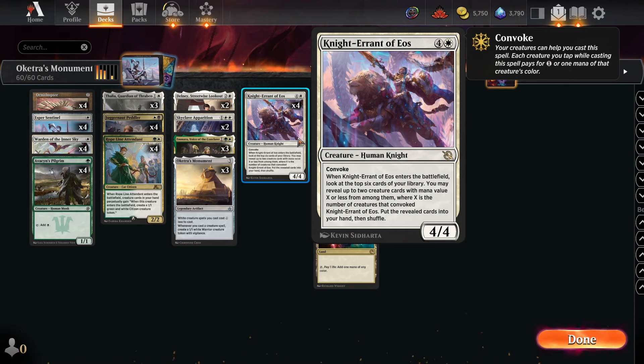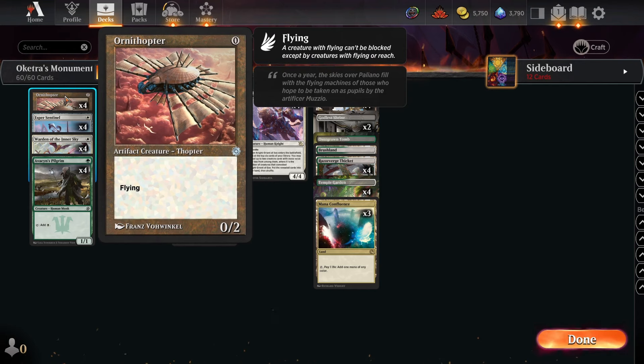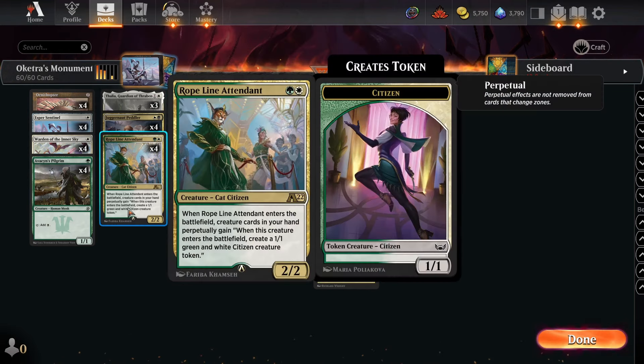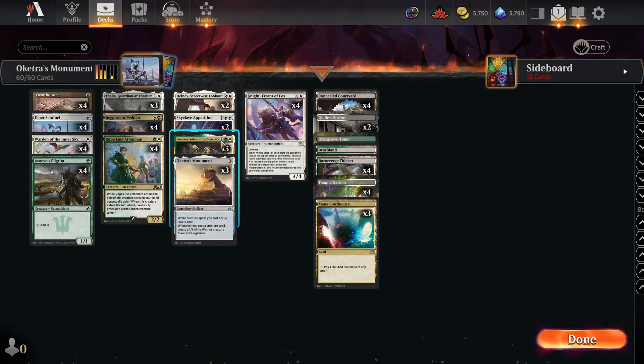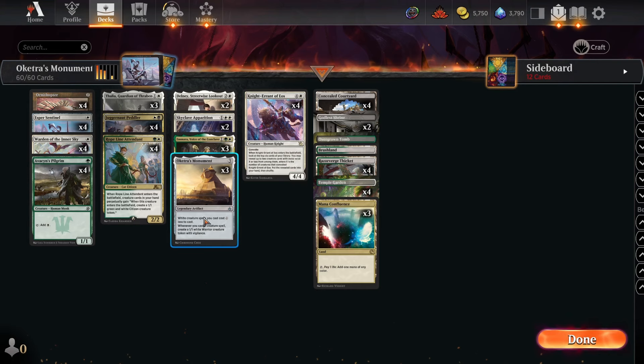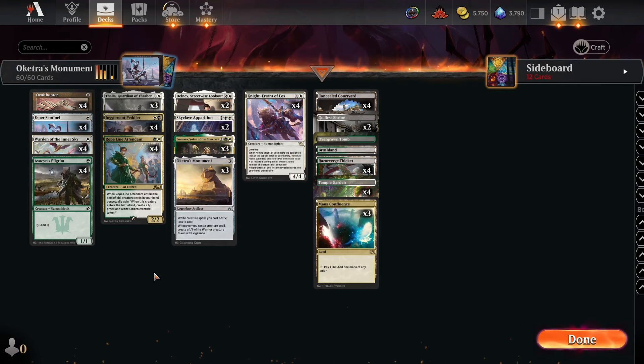We play four Ornithopter. The deck used to play four Clarion Spirit — which triggered whenever you cast your second spell — and that was really busted. In this more disruptive Thalia-based version it's not quite as explosive, but Ornithopter is still really important: a zero-mana creature that convoking Knight-Errant, Imara, and everything Imara finds, plus triggering Monument and Rope Line Attendant.